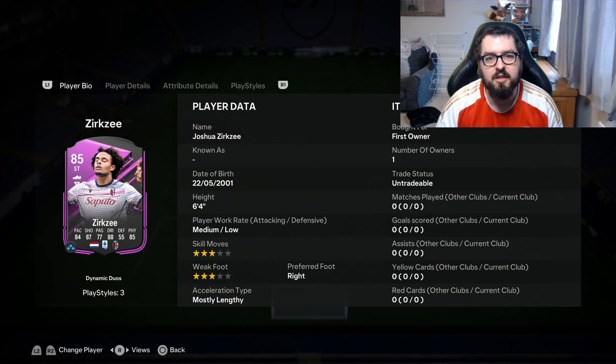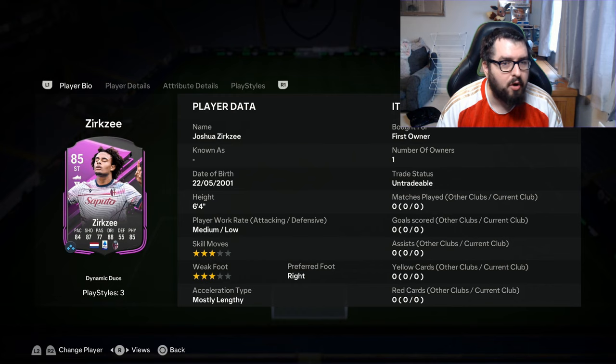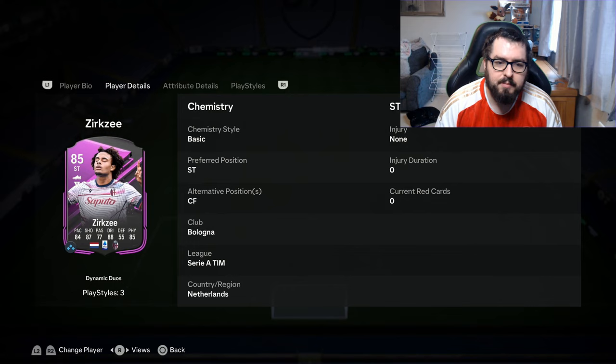Looking at the card itself, he's 6 foot 4 so he's quite a tall striker, low medium work rates, 3-star 3-star. Now with 3-star 3-star we already know with Anwanyi that it worked pretty okay. Ideally you want an upgrade but I think similar to him, probably thinking towards maybe down the line with future evolutions to get a boost to that department. Position-wise, exactly the same — striker, centre forward.